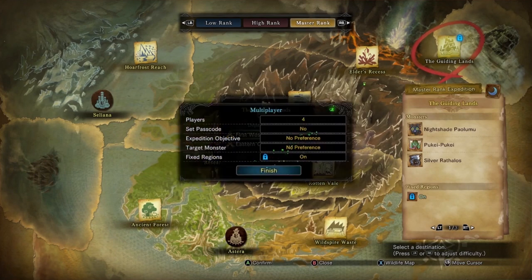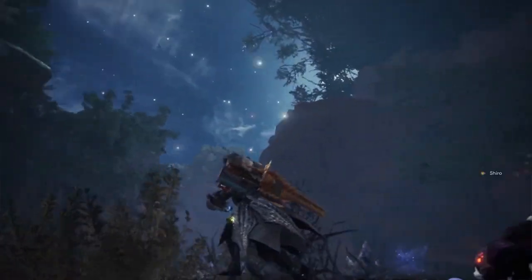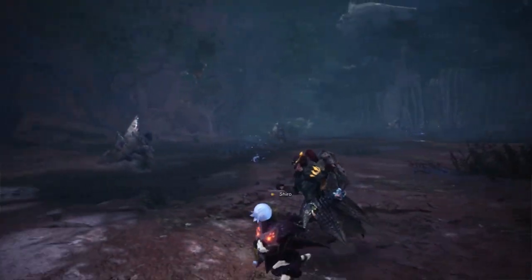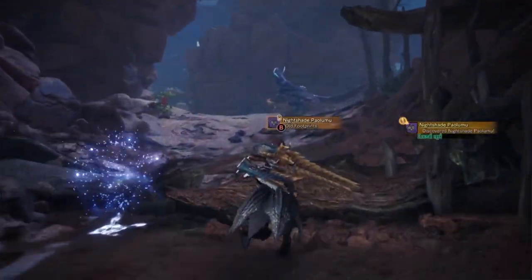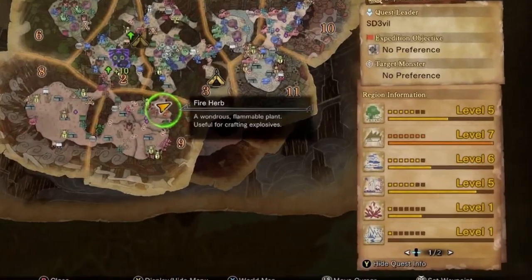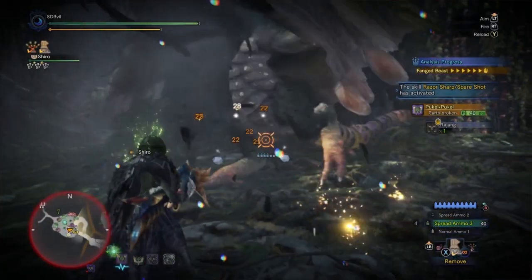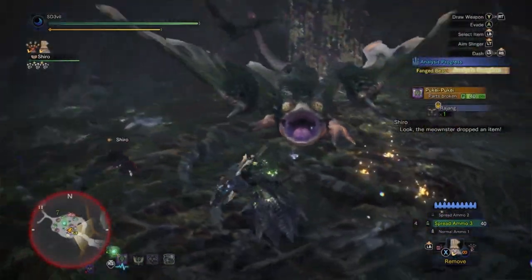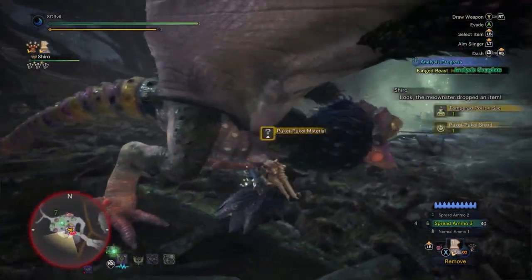The Guiding Lands have special materials that can only be obtained there. You should fight the monsters in there to level up different regions, eventually unlocking tempered monsters. Tempered monsters appear at level 4 or higher in a region and will drop both decorations and special materials useful for the next tip.